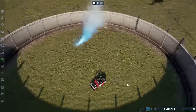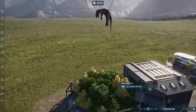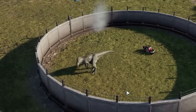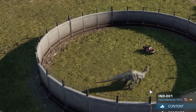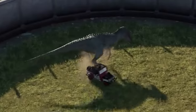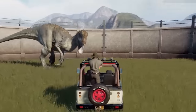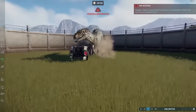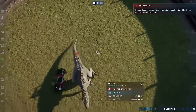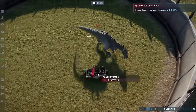If you want a destroyed jeep, step one is to destroy it. I've enlisted the help of an Indominus Rex. Don't forget to turn on vehicle aggression. Now it's just a waiting game for her to destroy the jeep. Vehicle destroyed — just took a couple of hits. It's a shame she righted it — it would have been cool if she'd left it on its side.